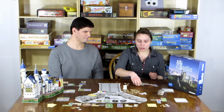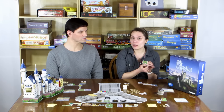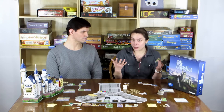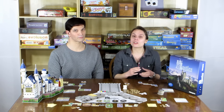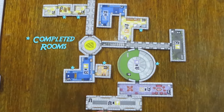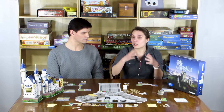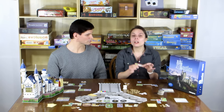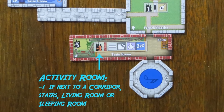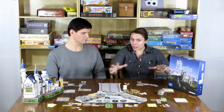As you build, you earn victory points if you complete a room. Every room tile has a certain number of entrances. If you connect all of those entrances to another room or hallway, the room is considered complete. You'll get victory points for the type of room it is, but you might also have certain bonuses — or sometimes minus points — based on adjacent rooms. For example, an activity room will take away points if it's next to a sleeping room, because you don't want someone playing tennis next to someone taking a nap.